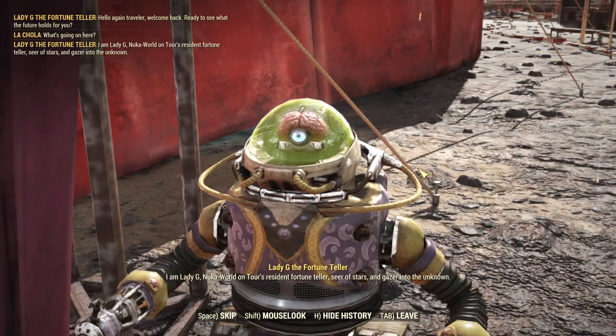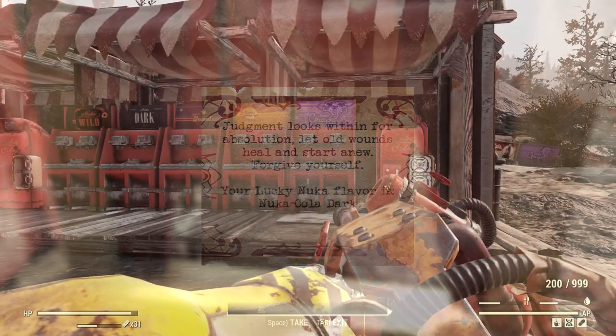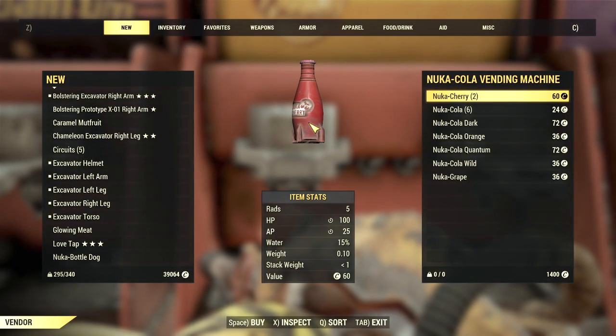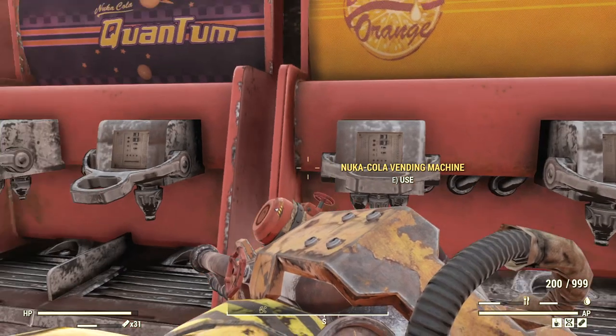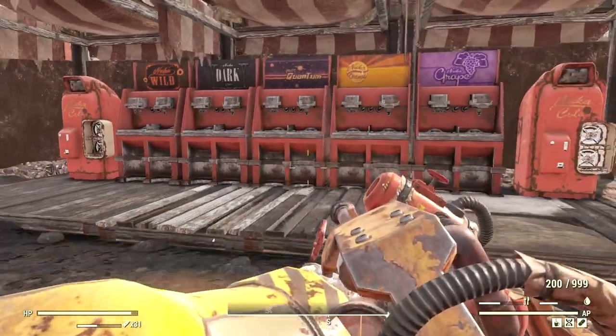Of course, being a carnival there's also a fortune teller ready to predict your future love life. But as I was looking around I did come across a unique vendor. If you go past the arcade towards the broken horse carousel you'll come across Nuka Cola color vending machines. All varieties are available for a reasonable amount of caps, which means that when Nuka Tour releases we won't have to scavenge for color anymore — you should now be able to buy it at a single location.